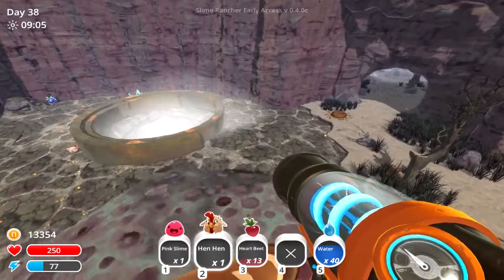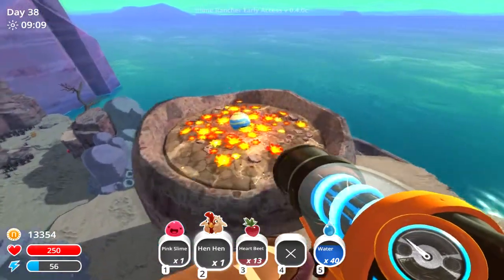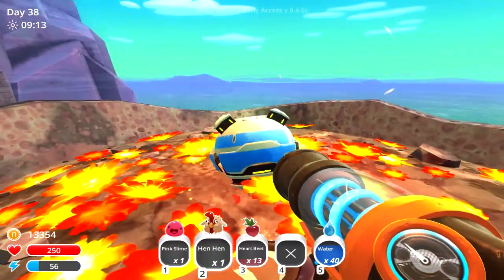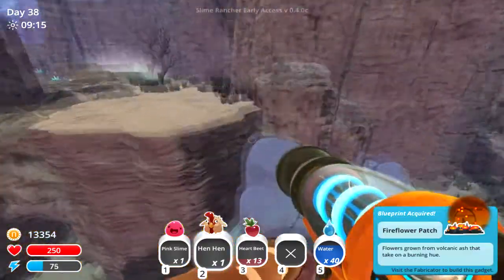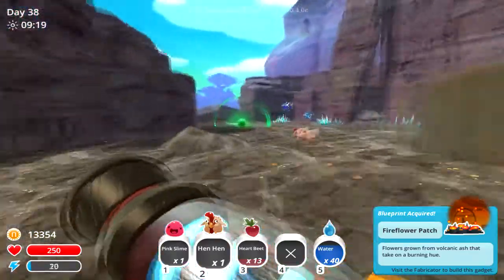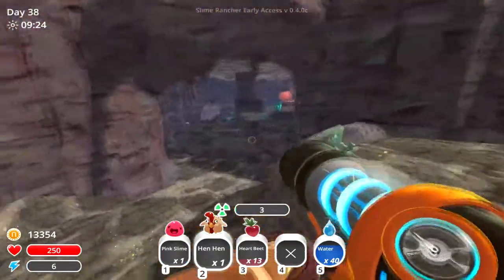Onto the volcanic island. You see this little hole here? If you jump up you can get over to this little platform and that's the flower one — the fire flowers. The way you pretty much get there is going through the cave, which you see pretty much instantly when you teleport here. Go up the little stairs and there you go.